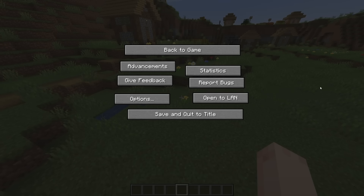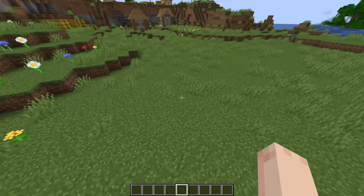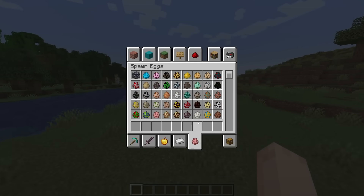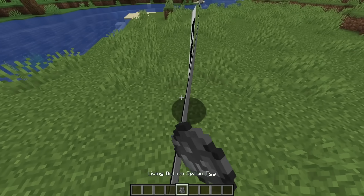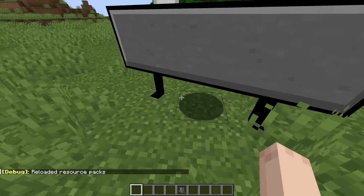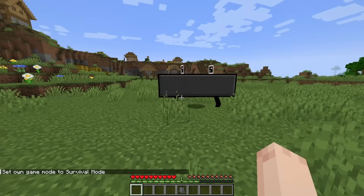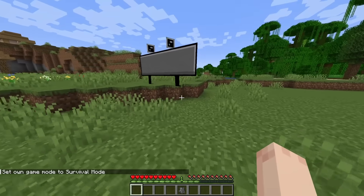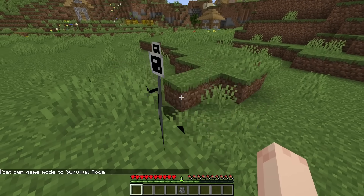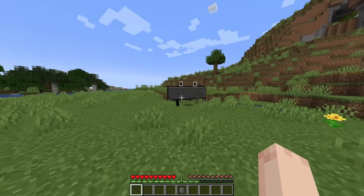Alright, hear me out. What if when you finally catch these buttons, they don't stop running from you because they spawn into the world and literally run away from you? I got a model whipped up. Now time to code. So far I have registered the entity. Let's see if it actually renders. Yes, perfect. It's missing something though. There we go. Now let's get this guy to run around. You ready to run? Let's see. Not fast enough. This may be faster, but I think it works now.